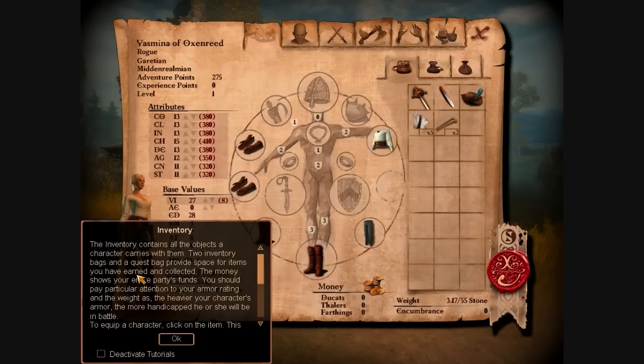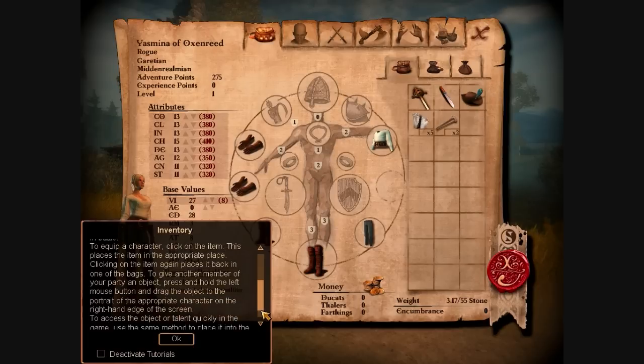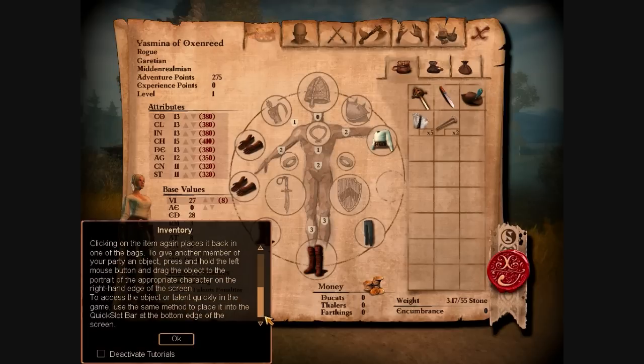I was kind of hoping that this wouldn't be a party game, but I guess it will be a party. To equip a character, click on the item — this places the item in the appropriate place. Clicking on the item again places it back in one of your bags. To give another member of your party an object, press and hold the left mouse button and drag the object to the portrait of the appropriate character on the right-hand side of the screen. To access an object or talent quickly in the game, use the same method to place it into the quick slot bar at the bottom of the screen.